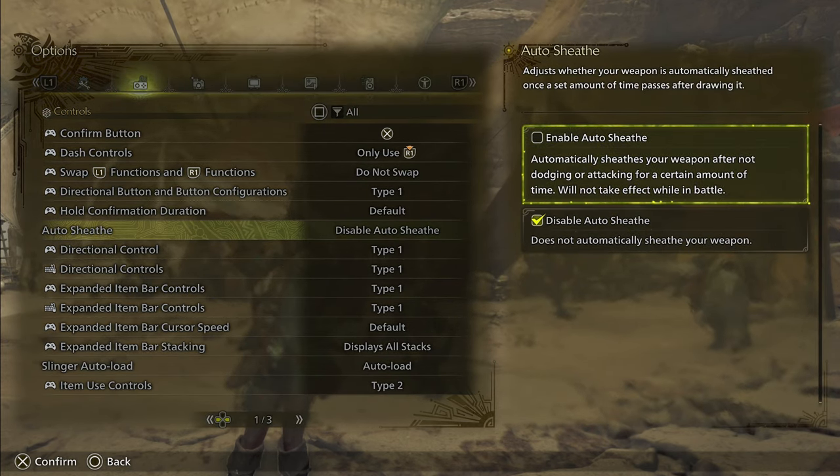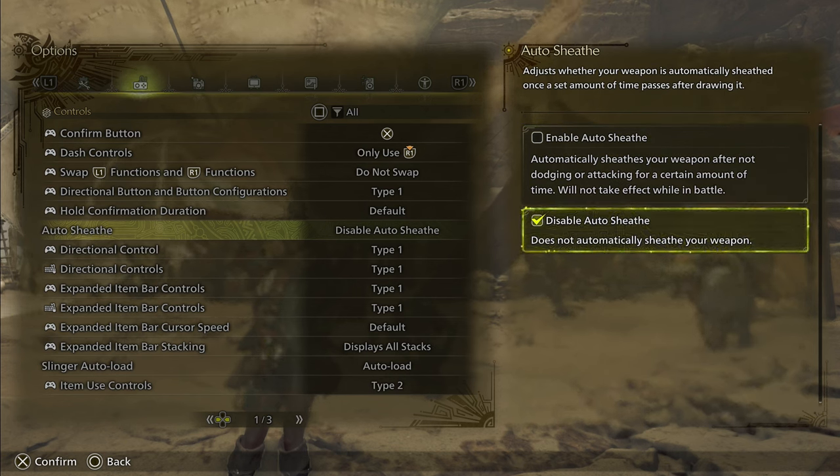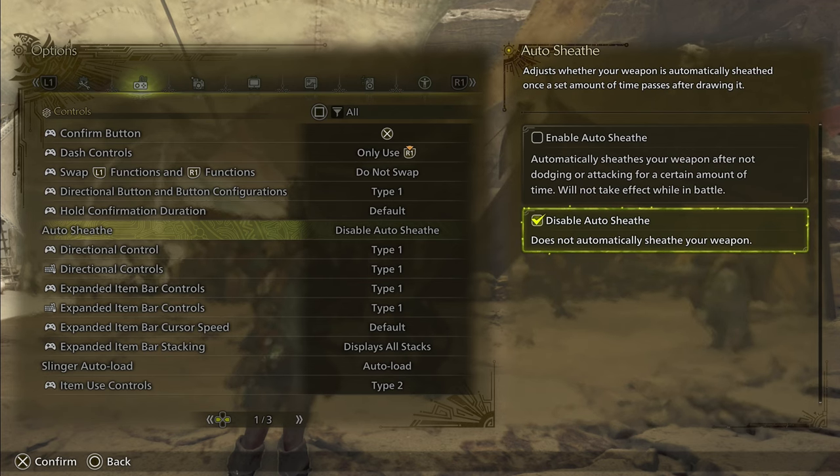By default this is enabled, which means if you're just standing around and not dodging or attacking for a certain amount of time, it'll put it away. I like to disable this — it just kind of makes your life easier, so go ahead and disable that one.